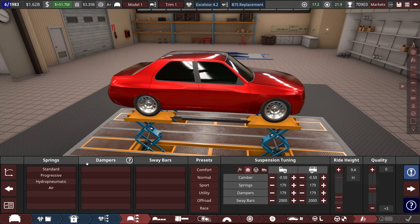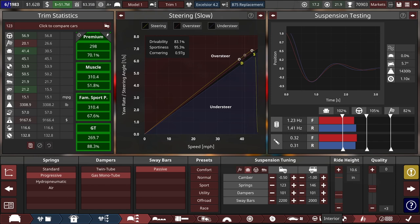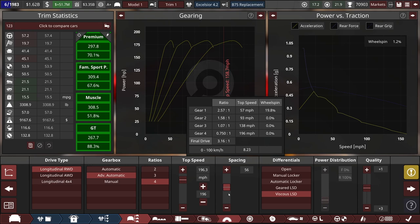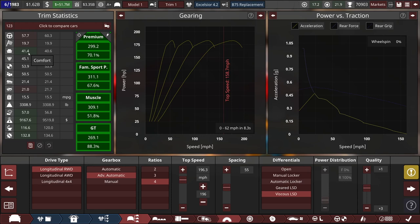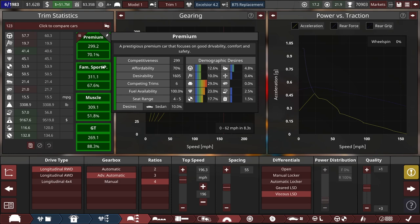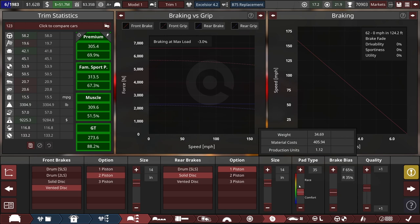That's a good place to start. Let's go back and take a peek at the gearing and the wheel spin situation. We can definitely gear it up and go for a little bit more spacing — maybe just a 55. Interesting — the viscous LSD is actually worse for the drivability stat than the geared LSD, which I think is meant to represent a Torsen type, but it's better for comfort and it's a little bit cheaper and more reliable, so it still winds up being better overall. The viscous LSD cars are also much easier to handle in BeamNG, so that's another advantage.